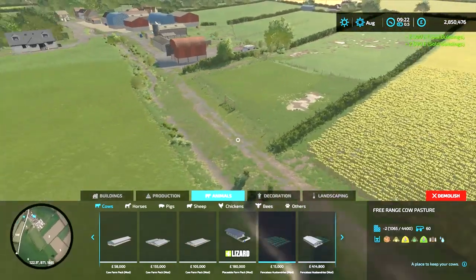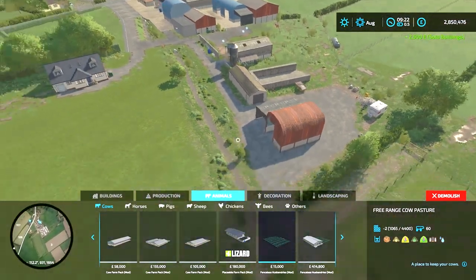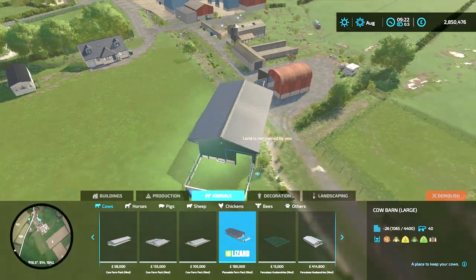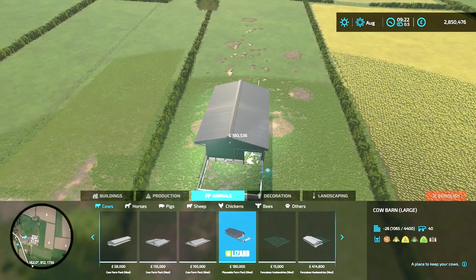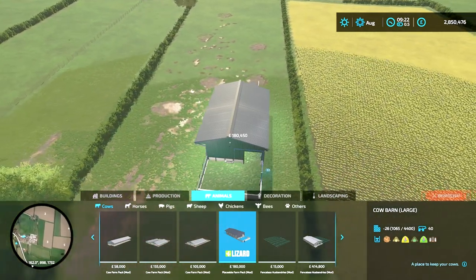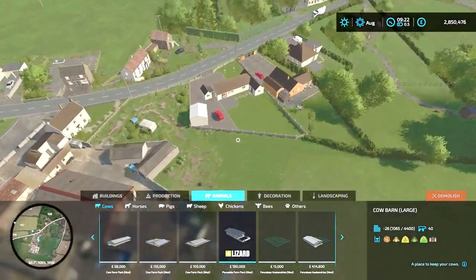That brings us to nine deleted altogether. At this point we can place pens because we've deleted nine, which is more than the seven required. This shows you that you can now put in some animal sheds or pastures.